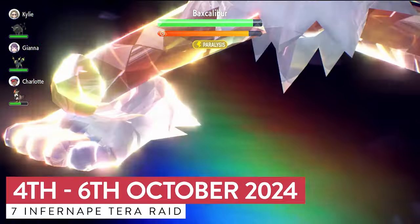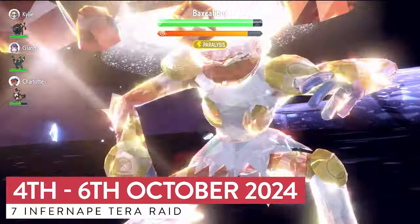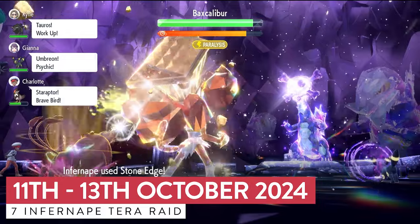Players will be able to challenge 7 Star Infernape for the first time when the raid goes live from the 4th to the 6th of October, and this event will return the following week for its final appearance from the 11th until the 13th. Before we get into some of the best Pokemon builds to take Infernape down, let's first take a look at what we can potentially expect to see from this 7 Star Infernape on the battlefield.